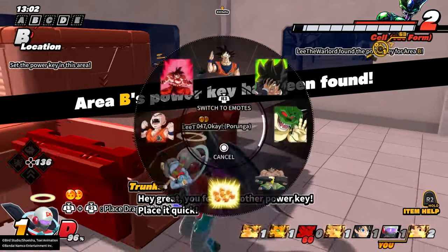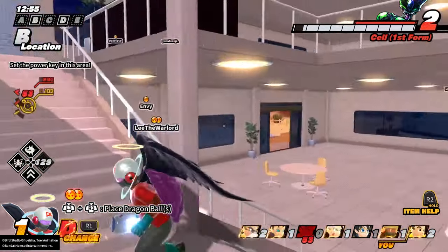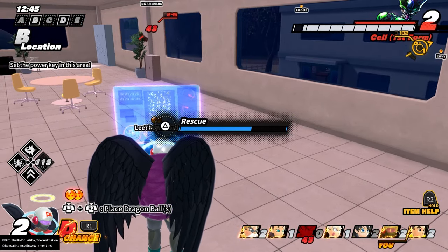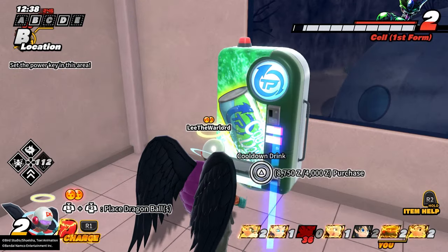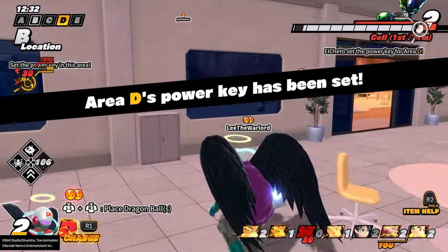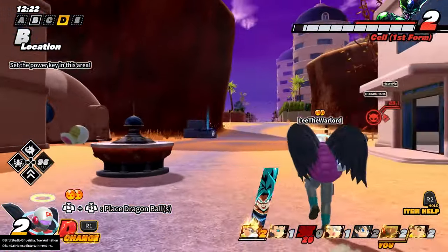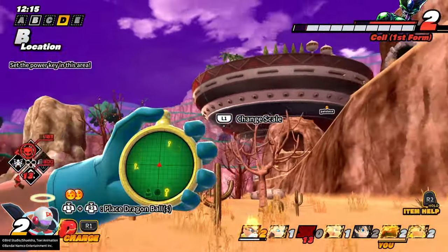Okay, there we go. I hear a civvy. I think he's in this building — no, he's right here. Okay, we're going to rescue this civ. That'll give us a level 2. The vending machine will actually give us our level 2 first. Do we have enough to get a cooldown? I think we have enough to get a cooldown during level 2. Yeah, we do, we have more than enough. I'm going to ping those sensu beans for later. I thought they were dropping the Dragon Balls for me, but I guess not. I'm just going to ignore this one and let's go find the power key. I think this is for A, so let's go ahead and get this one. Is it in this cave? Yeah, it is in this cave.